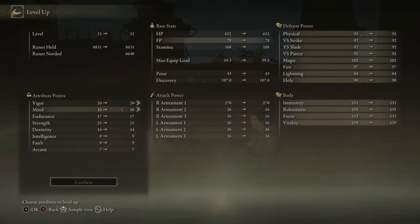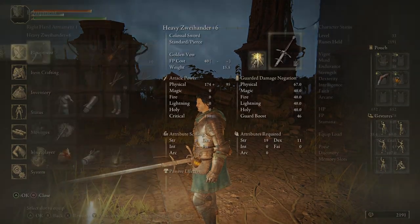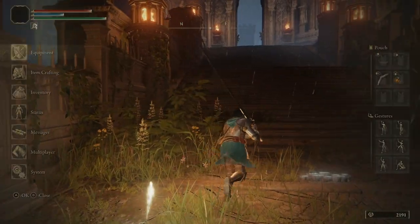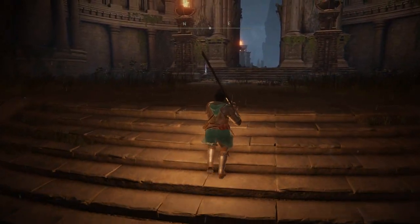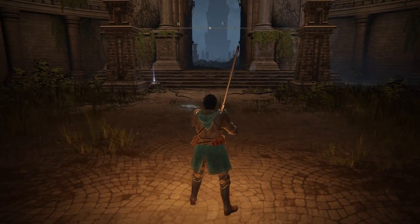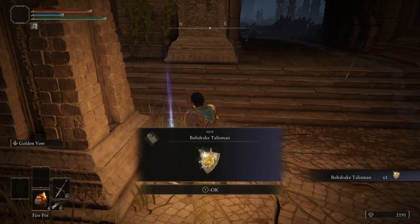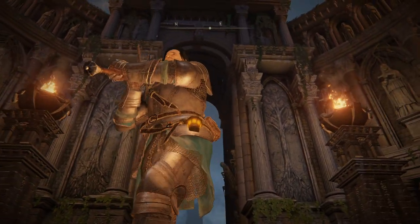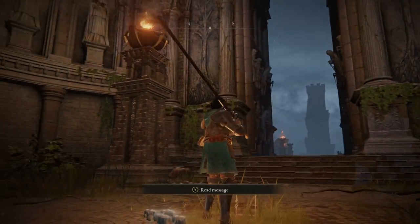Also, we can probably level up. Let's see if this endurance allows us to wear the helmet - I am excited to wear it. Still heavy load. I don't want to do the math for that. Now this gate leads to the bridge. We will go to that bridge later. Trust me, there is no point in getting there right now. But we can appreciate this architecture for a little bit. You can see some of the Erdtree engravings on the wall.